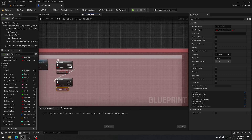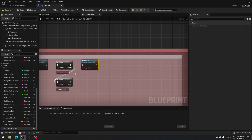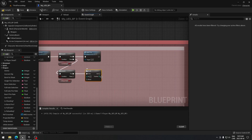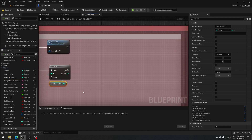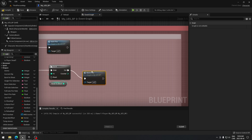If we are in auto fire we call the 'auto fire' function. If we're not, we check if we are in burst fire. For burst fire we use a 'do N times' node — this is the number of times we want it to fire. We take our 'burst shot' variable and plug it in there. Then from the exit we call the 'burst fire' function.